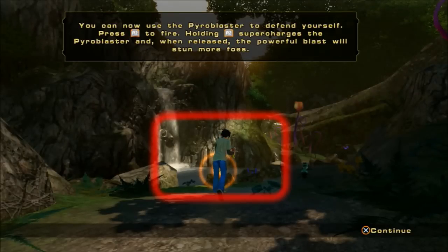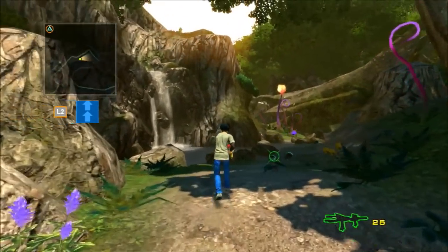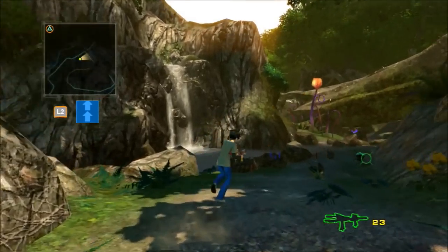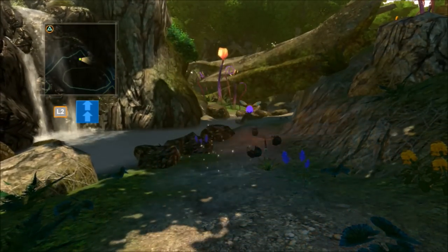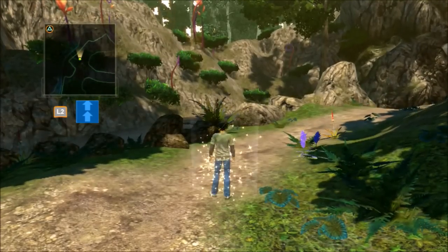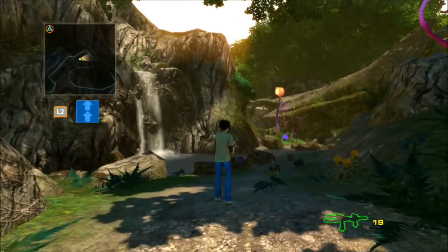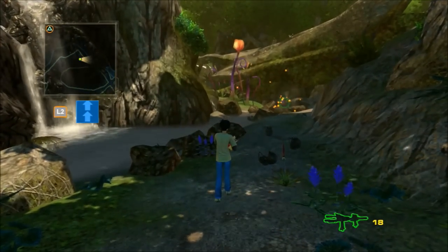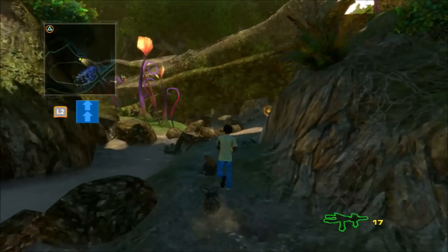You can now use the power blaster to help defend yourself. Press R2 to fire. Holding R2 supercharges the power blaster — then release for a powerful blast to stun more foes. I just had to get used to it. I thought I shot him. Let me try that again. There's more — well, that was the same creature. I wasted a lot of ammo on that.